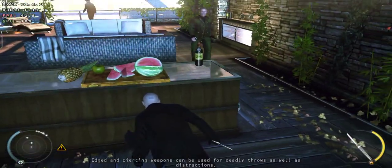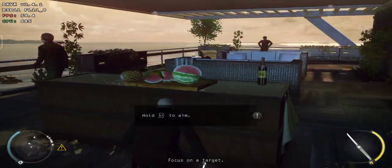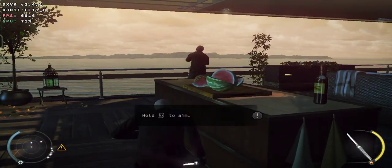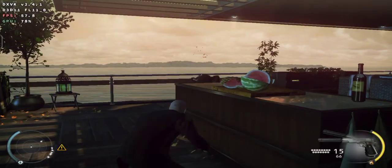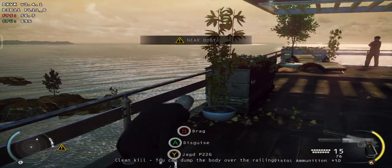Edged and piercing weapons can be used for deadly throws as well as distractions. Focus on a target. Now throw. Clean kill. You can dump the body over the railing.